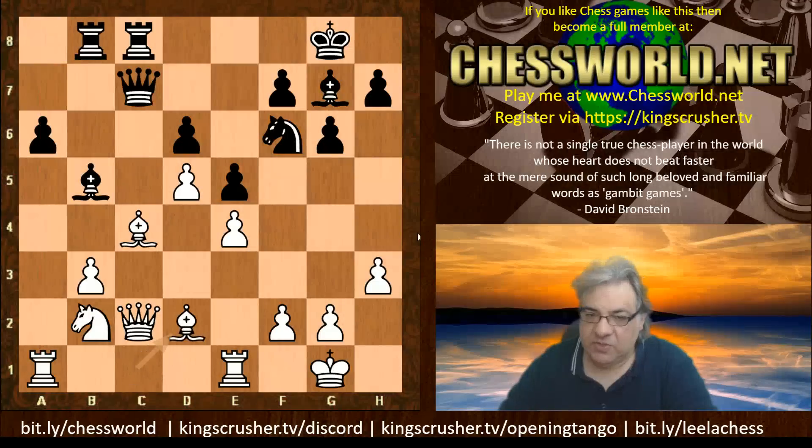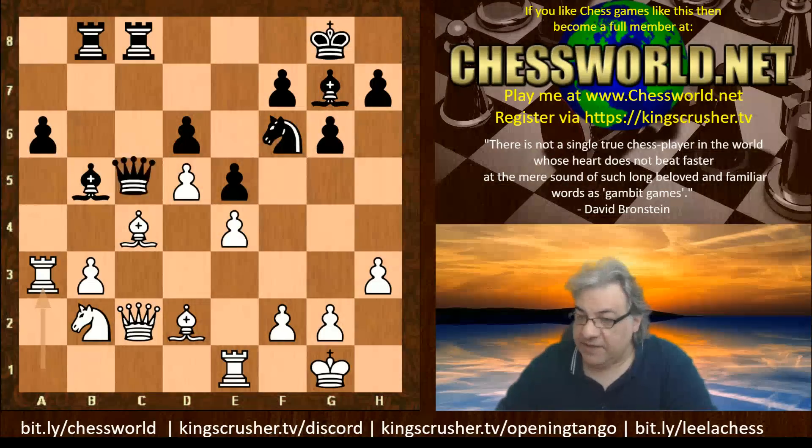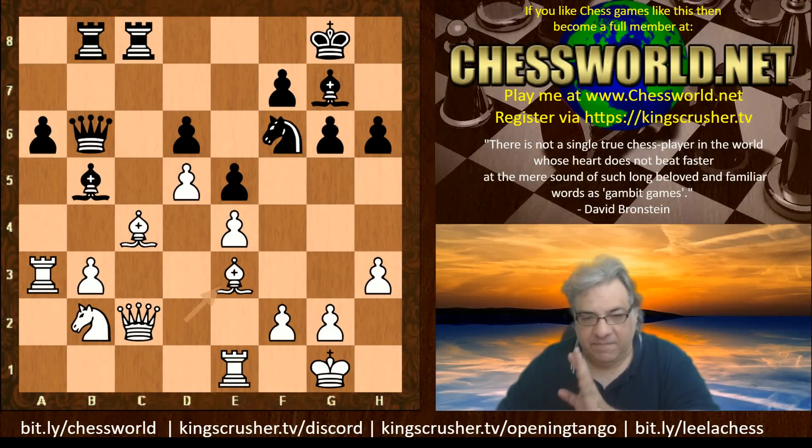Knight takes a4, b5 — getting the piece back. b3, Bishop takes c4, Bishop e5, Knight b2 reinforcing the c4 bishop. a6, h3 — has white actually achieved that much? There's still this semi-open file here. We have Ra b8, Bishop d2, Queen b6, Ra a3 to afford protection on b3 and to double rooks. The Queen plunges in to d4 — a very tempting forcing move.